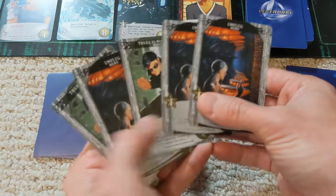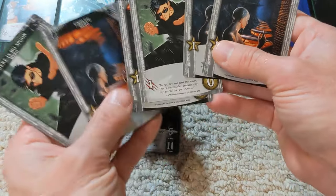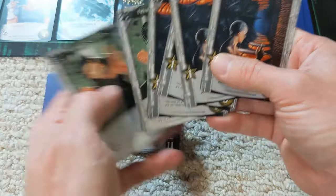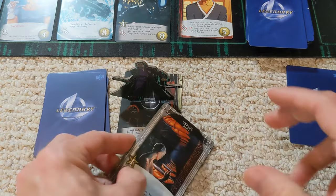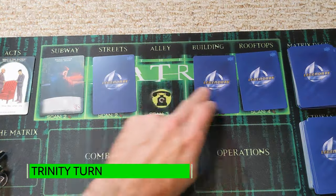No enemies yet in the combat zone, but that could change. We shuffle up and draw six cards. For Morpheus we have some recruiting. We're outside of the matrix, so it may not be a bad thing. We'll see how things play out. The matrix marches onward.